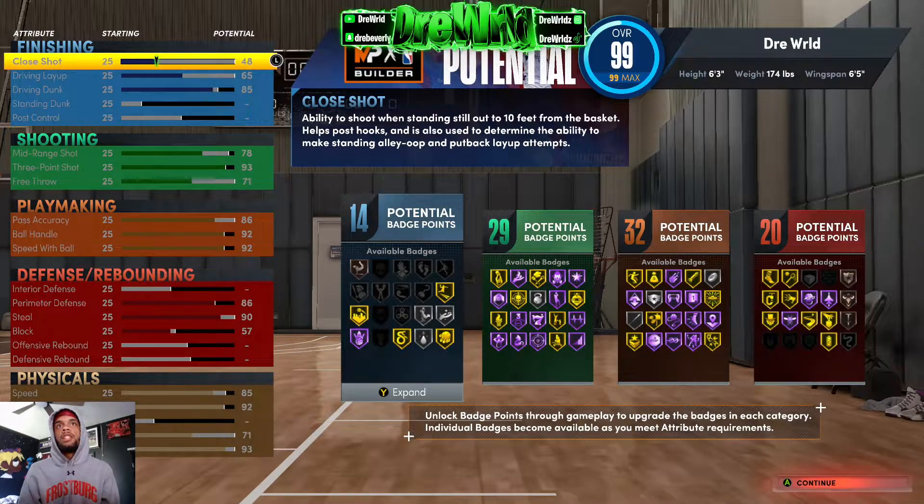Like the best PG build should be around 93 three-pointer and 92 ball handle. Of course if you go six-one with the shortest wingspan your three-pointer should be higher, but your slashing should be way less. If you're under six foot, you should not have a driving dunk over 80 — unless you're actually a long-arm slasher. If you've got short arms and you're six-three and under, your dunking should not go over 80. But with the longest wingspan and good vert, okay.